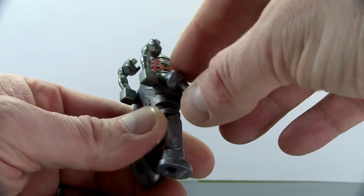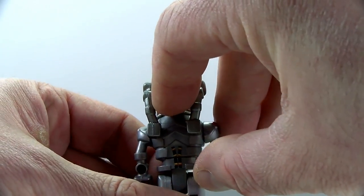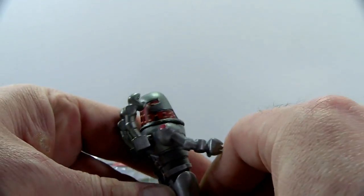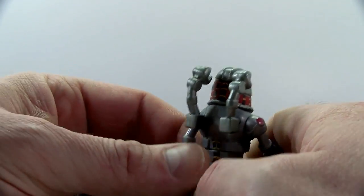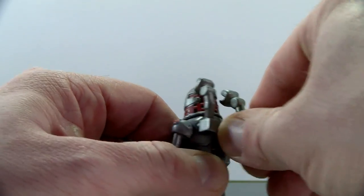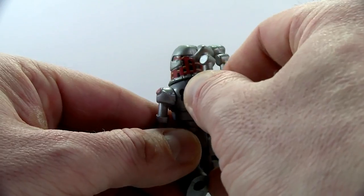He's got these cool little — whoa — I wonder if that's his hair. It looks like, you know, like the Predator. He's kind of got Predator hair back there. Two little things in his back with little arms — you can take those out. They're kind of keyed in there; that's pretty cool. I like that. More wires in the back.